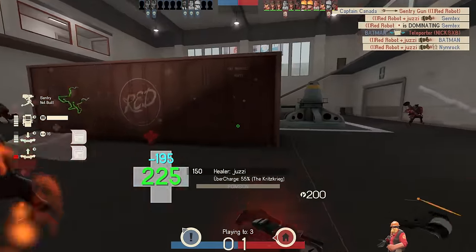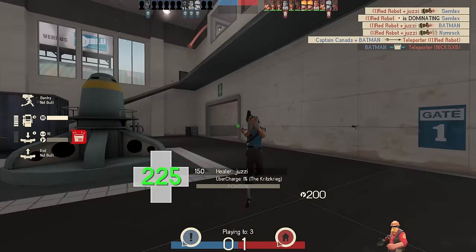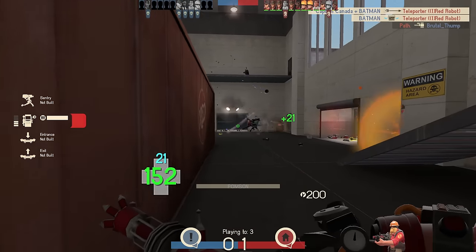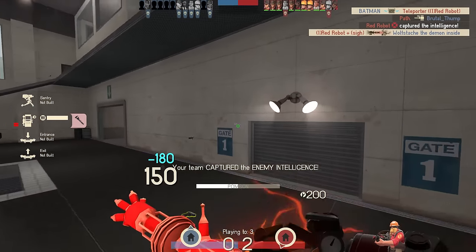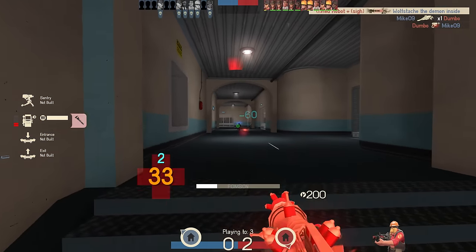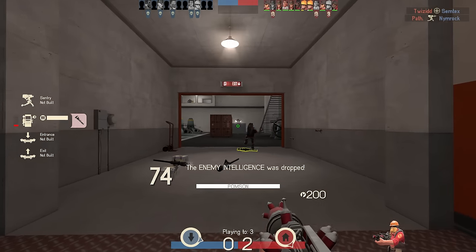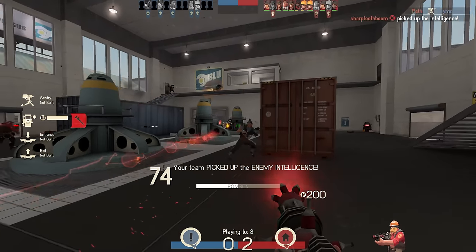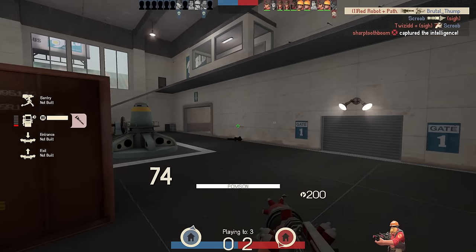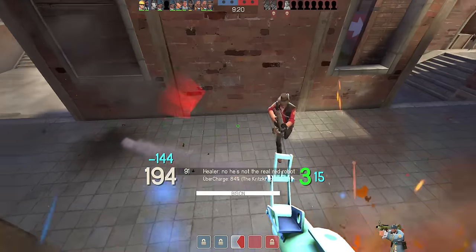My secondary is the Short Circuit, used to clear stickies away from the doorway, although not as often as I should have. When you run out of ammo on the Pompson, there's nothing wrong with pulling out the Gunslinger — that triple hit combo can be helpful. All up, the Pompson changes are all right. I'd love to see a total removal of the Uber and cloak drain mechanic and replace it — even just give it the old penetration back. I don't think anyone enjoys the drain. But it's a step in a nice direction. The weapon's still silly.